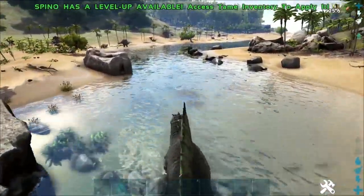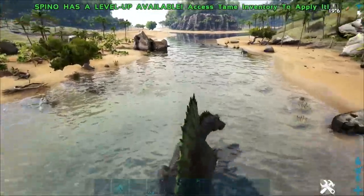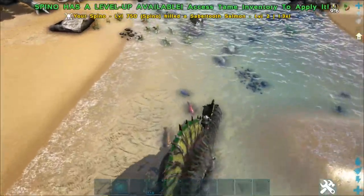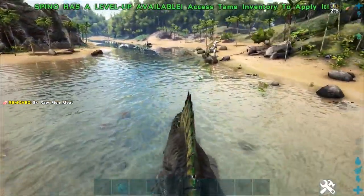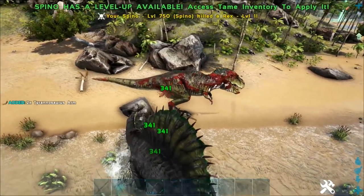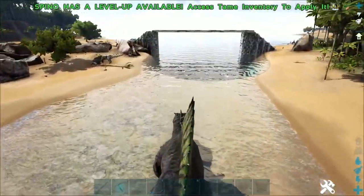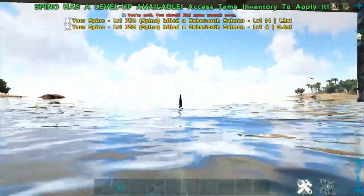Bonus movement speed means he was moving quicker through the water. The buff is called 'Hydrated' — your dino's speed, health regeneration, and damage are all boosted. The turning radius in water isn't bad. Let's take him into some deep water — I kind of want to attack this level 1 T-Rex first.